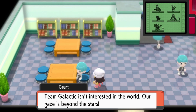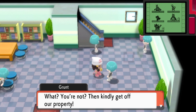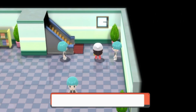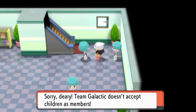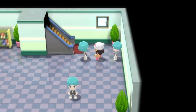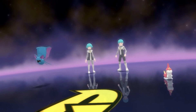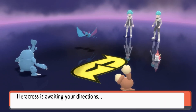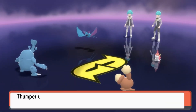Team Galactic isn't interested in the world — their gaze is beyond the stars. Welcome to Team Galactic! Are you here to donate your Pokemon? You're not? Then kindly get off our property. We're gathering Pokemon for an astonishing undertaking. Your meddling won't be tolerated. Team Galactic doesn't accept children as members. Well, I don't want to be part of your psychopathic group. Alright, here we go — a double battle against two Team Galactic grunts. A Wurmple and a Zubat. This is actually good — I finally get to use Muneiri's brand new move, Thunder Punch!